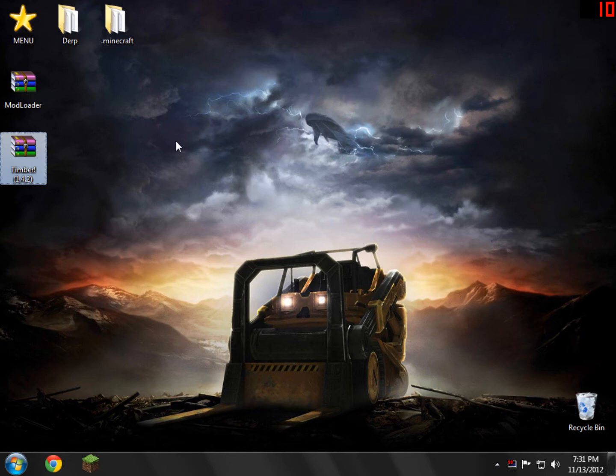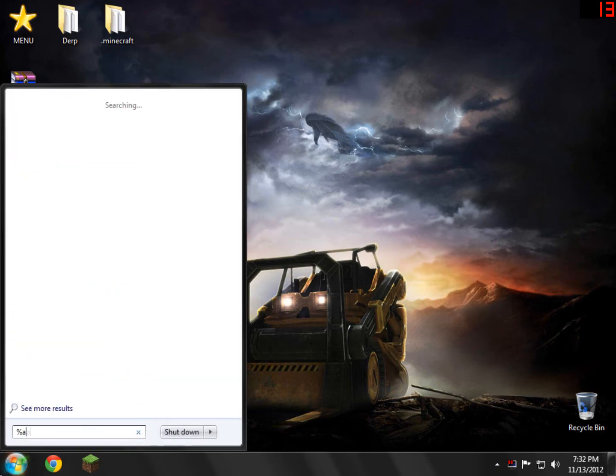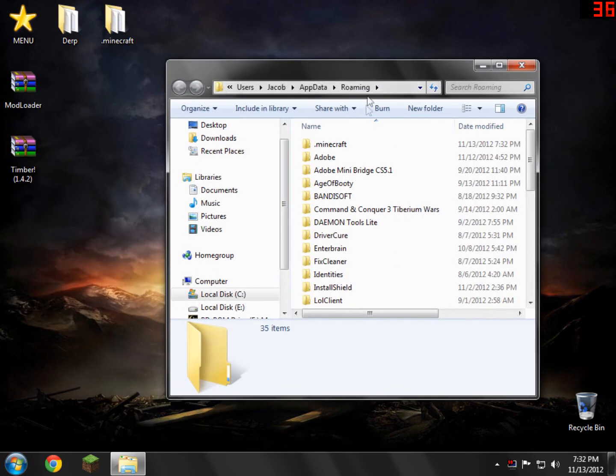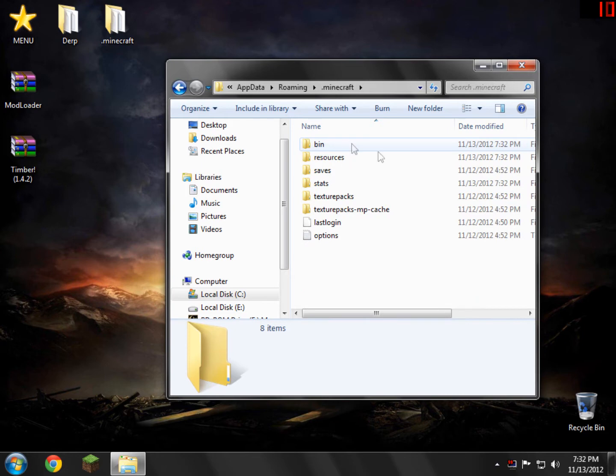What we're going to need to do is go down to the bottom left and type %appdata%, then click Enter. That'll bring us to our roaming folder. In here you'll see a folder called .minecraft — just open that up. And inside here you'll see a folder called bin — open that up.